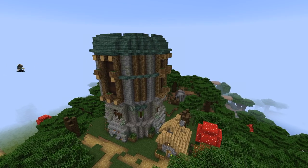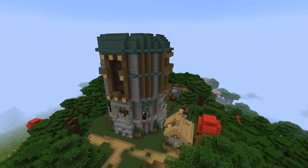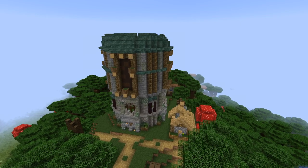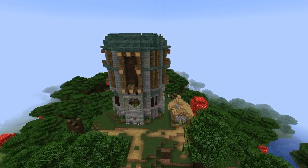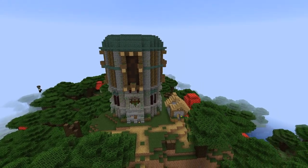I've also used grass blocks and trapdoors as planters and some nether brick wall in the corners. I think the prismarine and the nether brick combined with dark fencing goes really well together and I'm planning to use the same style for the rest of the kingdom.